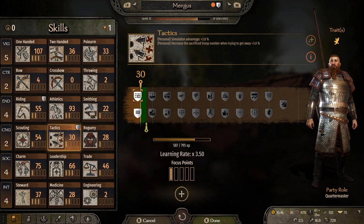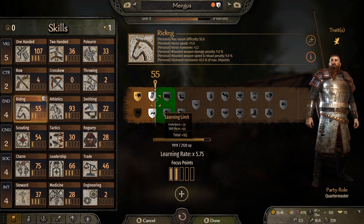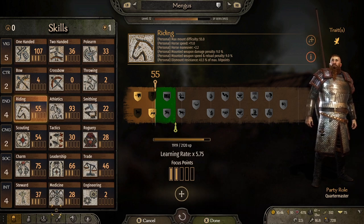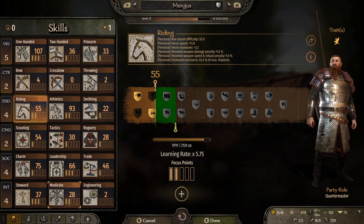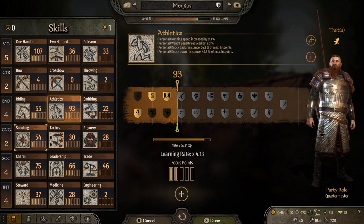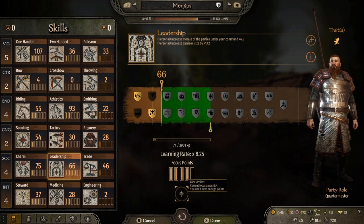We got one on tactics as well. And then we have a point to pick in riding — increase your mount's hit points by 20%. I prefer that. Having your horse not die from underneath you on the battlefield is incredibly important. We've got one more focus point left. There's no point putting it in scout or tactics right now because we're so low on attribute points. I feel like I'm just going to put it in leadership — I'm going to max this out eventually anyway.